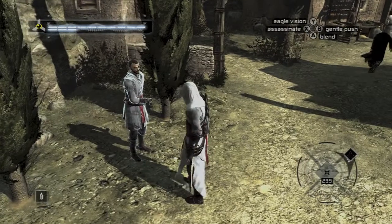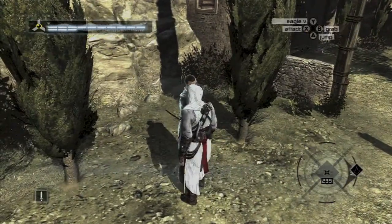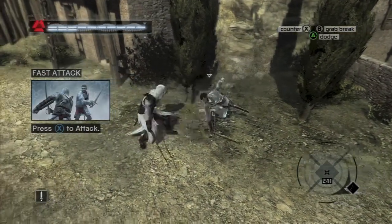The first thing you want to do is attract the attention of a guard — just attack him with the X button, and then he's going to start attacking you.